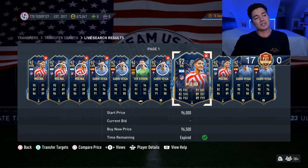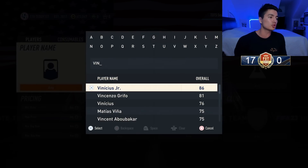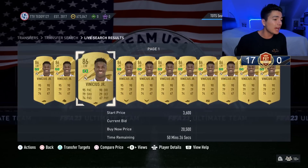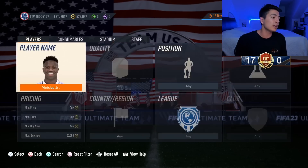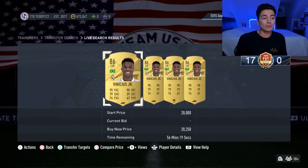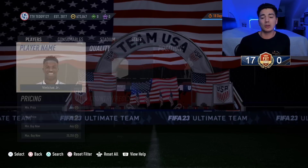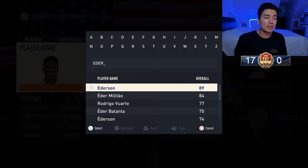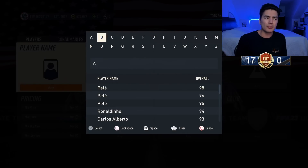La Liga investments — Vinicius Jr. and Militao and any of the special cards are being sold now. Vinicius Jr. was bought around 11k–18k and he's now at 20,750 coins, basically his max price of 21k. Militao's at his 10k max price. The special cards have done well too — center backs especially. I bought Kunde for 65k and he's 85k now.